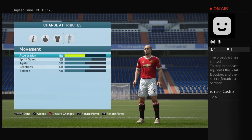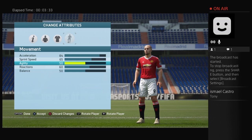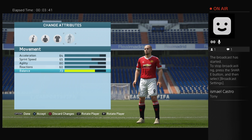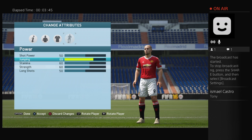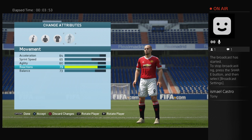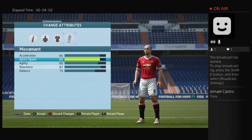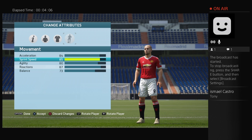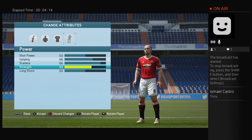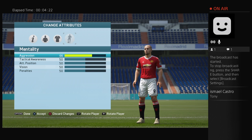So we'll start with Freddie Ljungberg. He is acceleration 84 — he's actually a really good legend to me. He was 80 agility, 73 balance, jumping 68, reaction 87, 85 sprint speed. As I said he was really good. Stamina 86, 73 strength, aggression 66, att position 87.